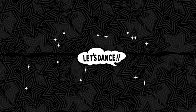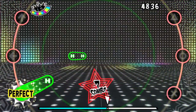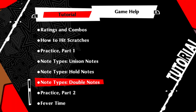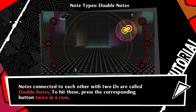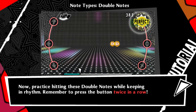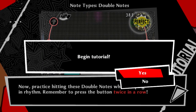There's one thing you're going to get very confused with — think of the holds as a hold note. Note types — Double Notes. Notes connected to each other with two D's are called double notes. To hit these, press the corresponding button twice in a row. Perfect ratings are slightly easier to earn with these, so long as you hit the note when it overlaps the target. Remember to press the button twice in a row.